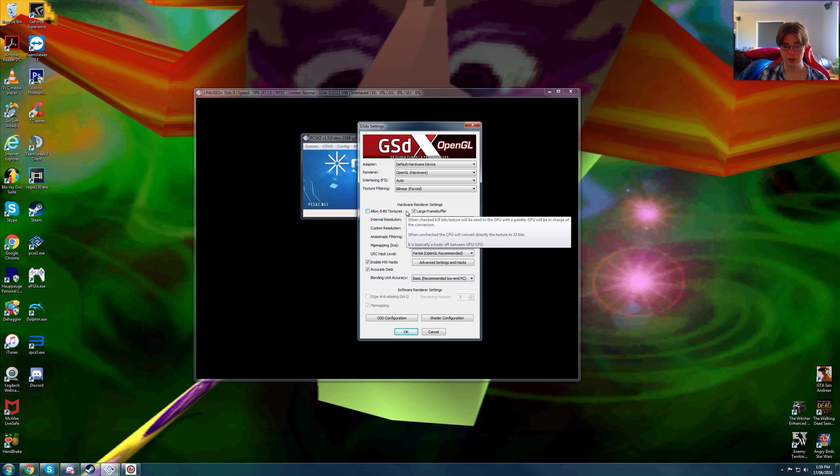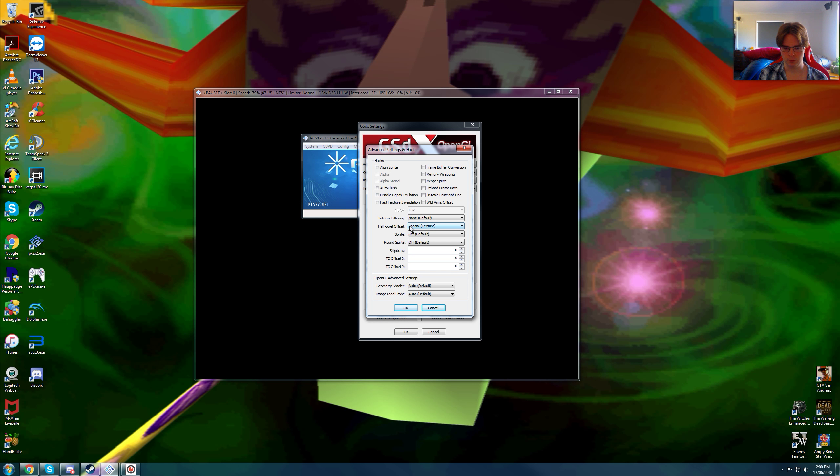We are using large frame buffer, a custom resolution of 2560x1440p native, 16x anisotropic filtering which doesn't seem to work on OpenGL unfortunately. Mipmapping automatic, partial OpenGL recommended, and we are using special texture from half pixel offset. You have to have this one on, or special texture aggressive. Either of these two work. Unfortunately normal vertex doesn't seem to fix it.